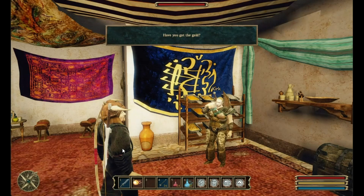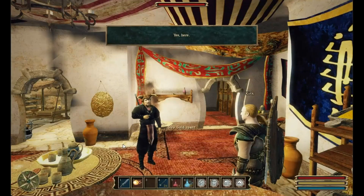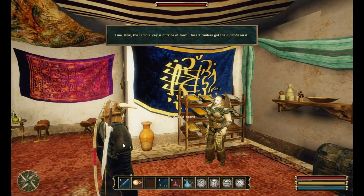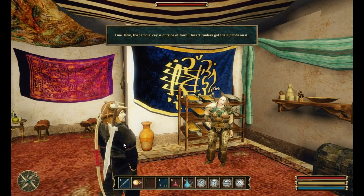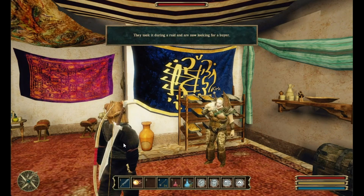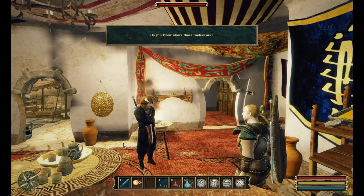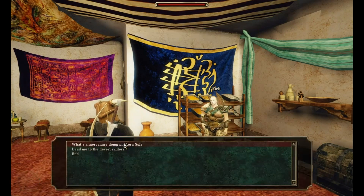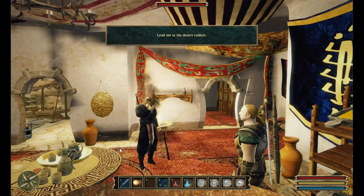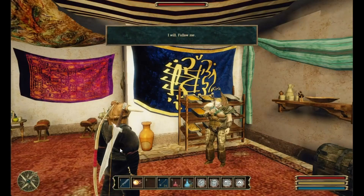Where's the temple key? Have you got the gold? Yes, here. Fine. Now, the temple key is outside of town. Desert raiders got their hands on it. They took it during a raid and are now looking for a buyer. Do you know where those raiders are? Yes, I can lead you there if you want. Lead me to the desert raiders. I will. Follow me.